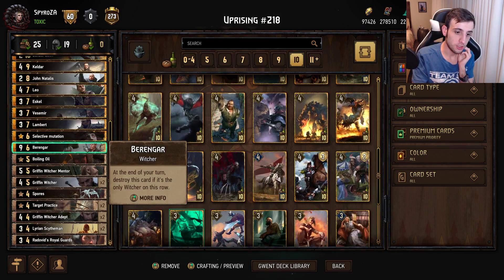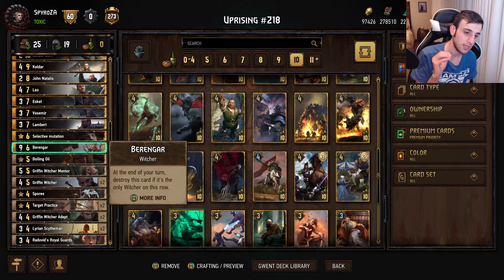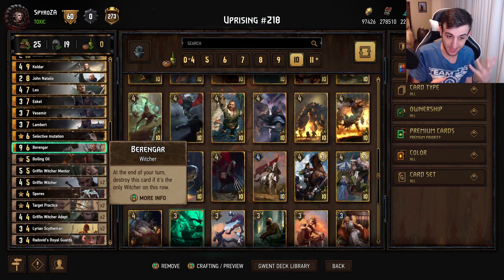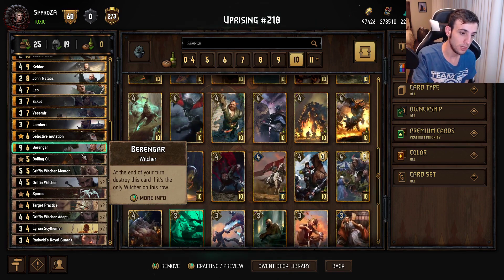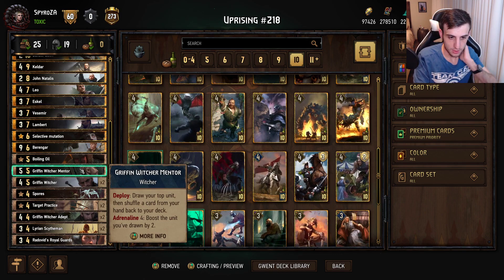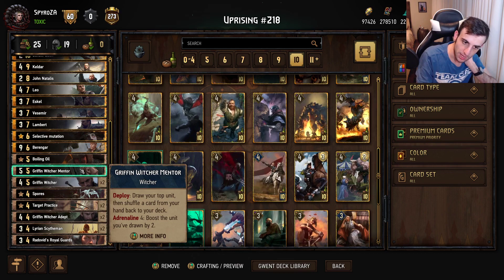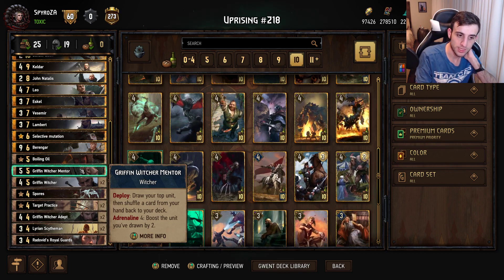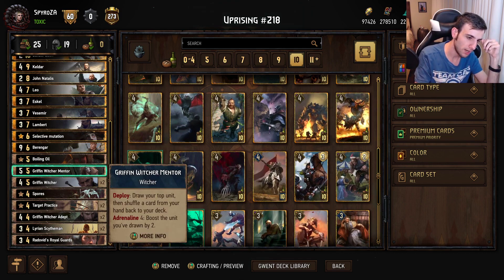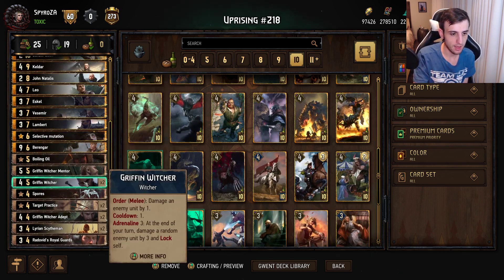Berenger destroys itself at the end of your turn if it's the only Witcher on the row, so make sure to play it on a row that has other Witchers. Boiling Oil deals five damage to an enemy with Deathblow purify on adjacent units — solid removal. We also have Griffin Witcher Mentor as a one-off: draw the top unit and shuffle a card from your hand back to the deck. At Adrenaline 4, it boosts the drawn unit by two — playing for seven-plus points and fixing mulligans.